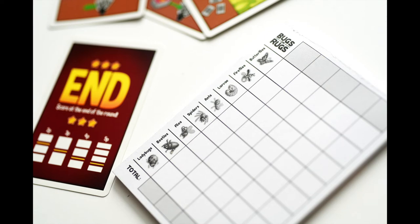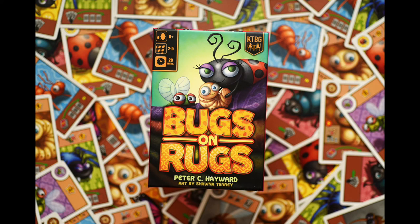Keep track of the scores in this handy dandy provided score pad so you can tell who is the best bug collector person. And that's Bugs on Rugs, a game that takes about 2 minutes to learn, 3 minutes and 20 seconds to master, and 20 minutes to play.